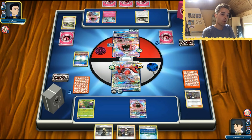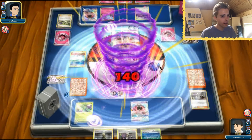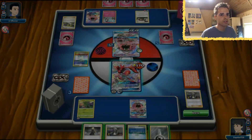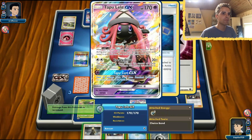The opponent hits us: 20, 40, 60, 80, 100, 120, 140 minus 30 equals 110. Actually 140 damage — doesn't hit for resistance. We can use our GX move on that — I think that is the best option. We don't need to Guzma out Ralts because we can use the GX move with Scizor.